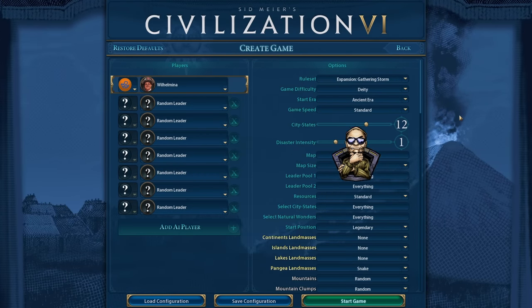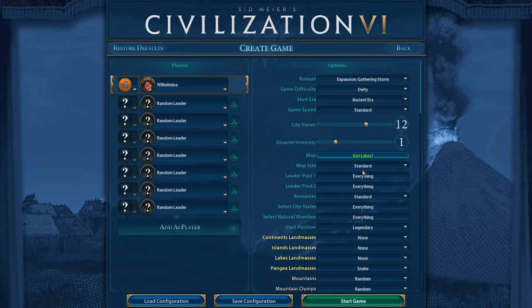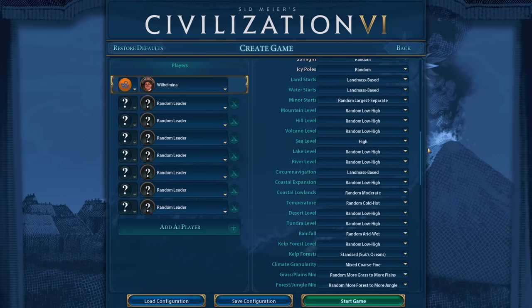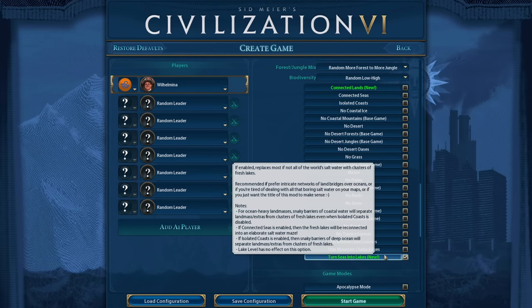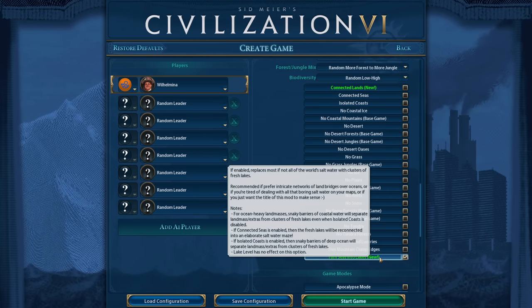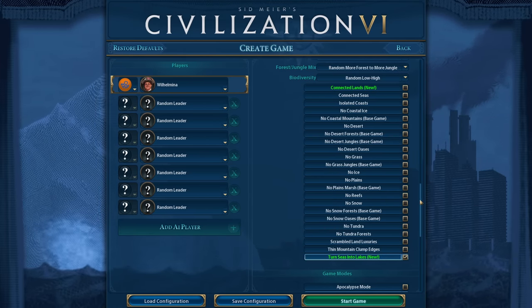Hi everyone, and welcome to a brand new Civilization VI game. GotLakes, which is my favorite map script, got an update recently and it has two new options: Connected Lands and Turn Seas into Lakes. I will be using Turn Seas into Lakes for this game.